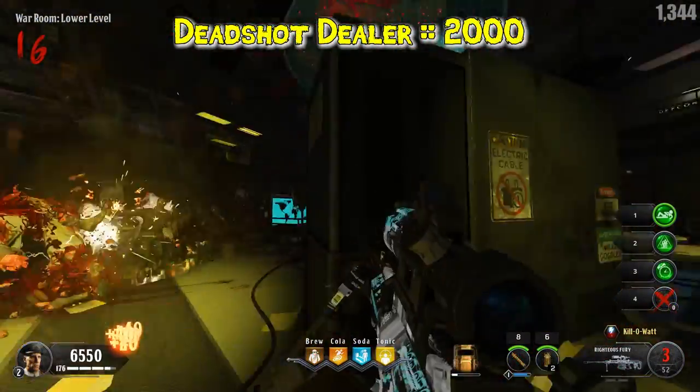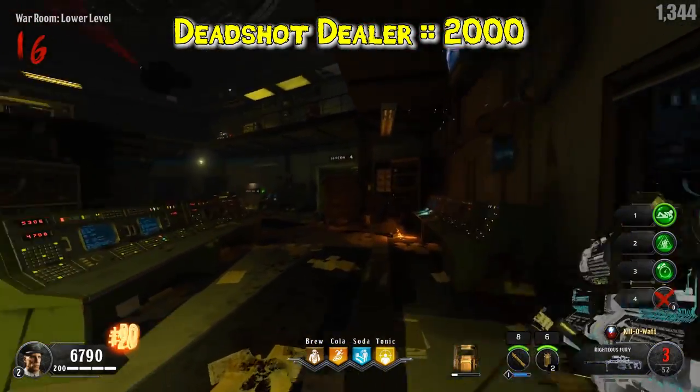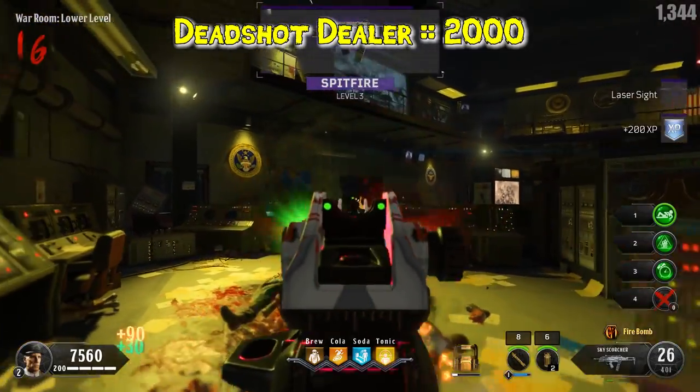Deadshot Dealers is worth 2000 points and it reduces hip spread and recoil when firing and removes scope sway. Its modifier says gain a damage boost when on a headshot streak.